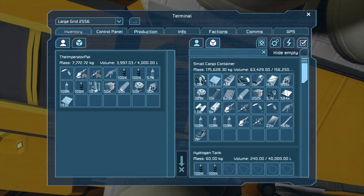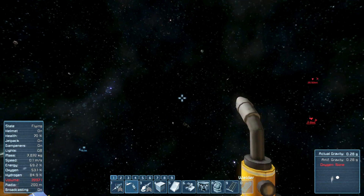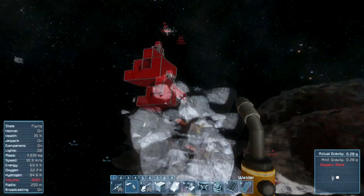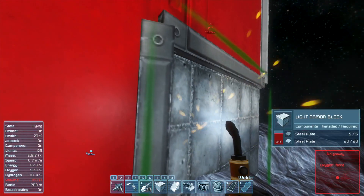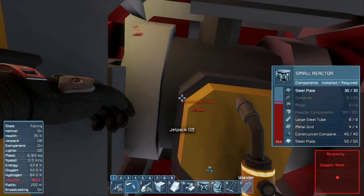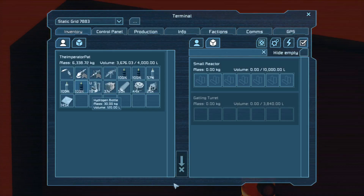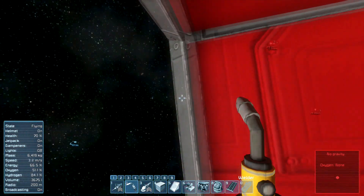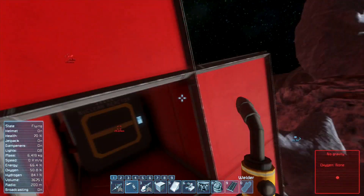We've got another assailant incoming. I'm going to put the steel plates in first, then hide inside my little hidey hole whilst my ship does what it does best. Now that everything is up and running, I can throw in the uranium. It looks as though we are safe — I don't see fire coming from the assailant anymore. We are making short work of those, which is very useful, because they will keep on coming — they will not stop.